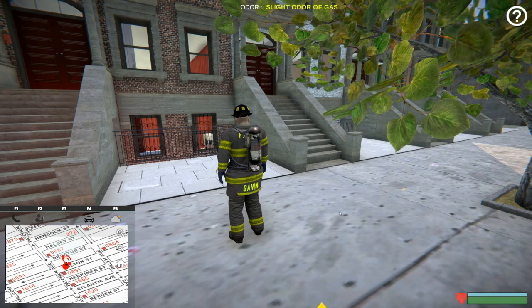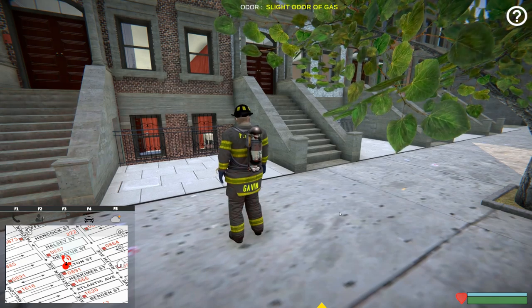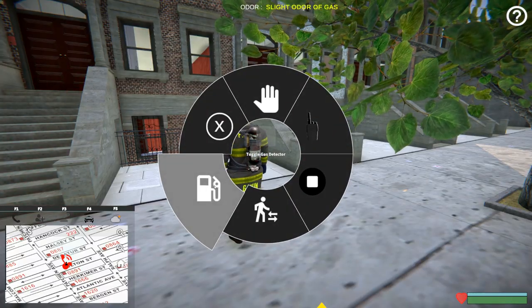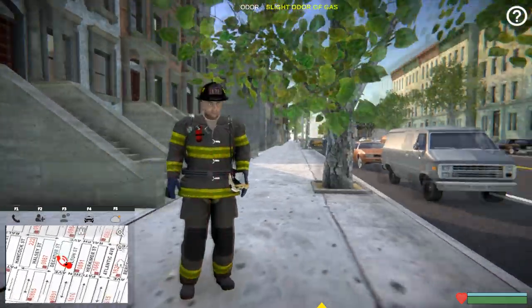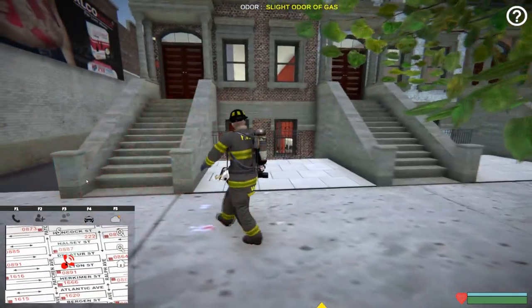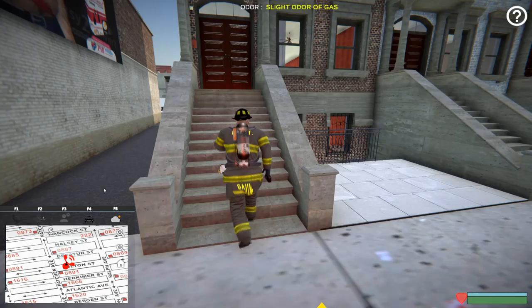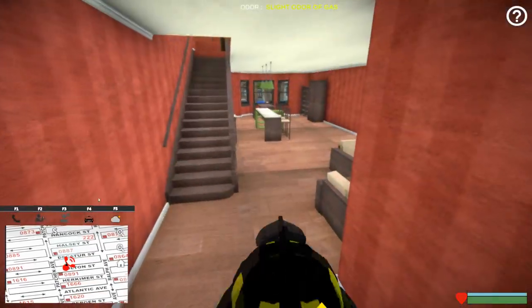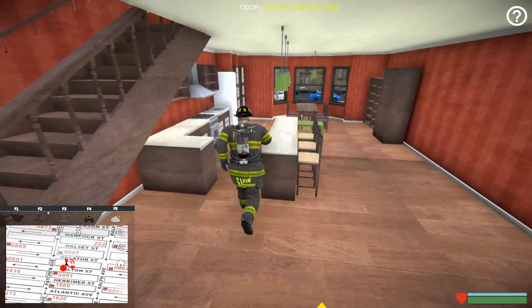Now the hard part is to find out where it's coming from. You can use this odor indicator, and we also added a gas detector which is in the radial menu. You'll notice you have the gas detector in your hand and the gas detector will make noise as we get closer to the source, so we're gonna start searching for the source and see if we can find it.